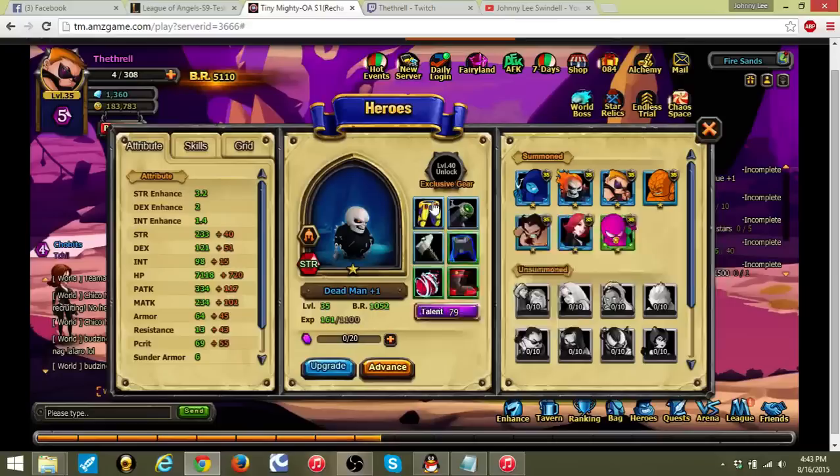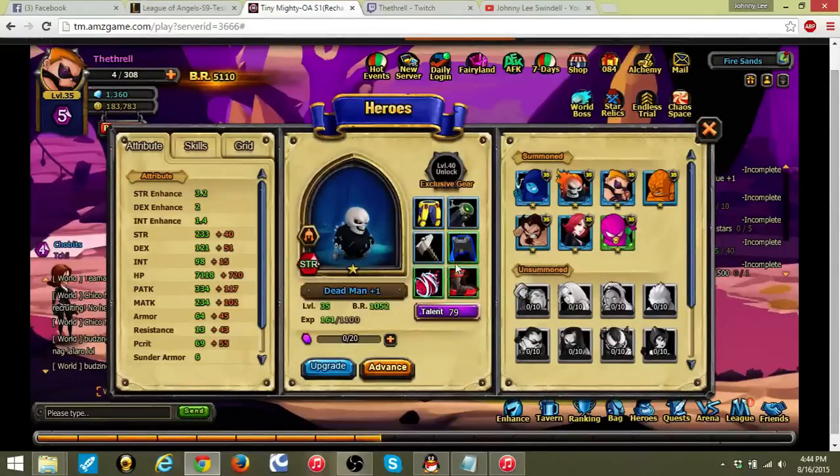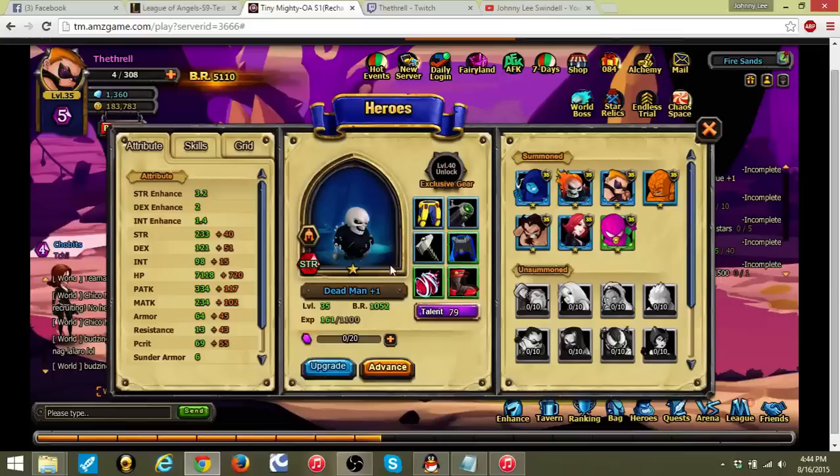Once you have all six pieces of gear, you click the Upgrade button. Heroes start out with a white border, then turn green after an upgrade or two, then blue — like Dead Man Plus One here, which is blue. When you click upgrade it says gears will be absorbed, meaning all the equipped gear disappears. I've reached my max level for this upgrade, and unfortunately the game doesn't tell you what level you need to be for the next upgrade — I did suggest that to them in the test version but they haven't implemented it yet. This is still alpha mode.